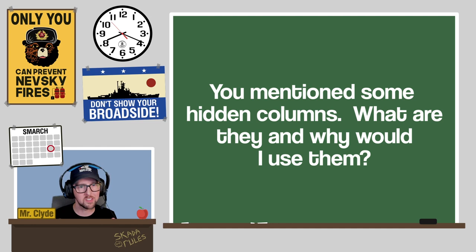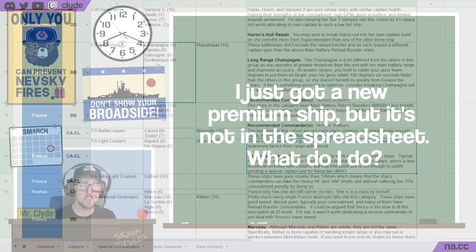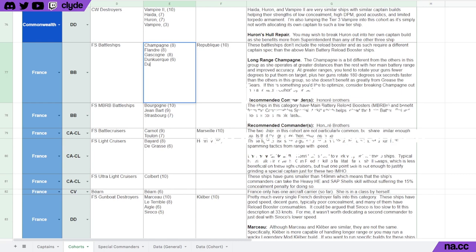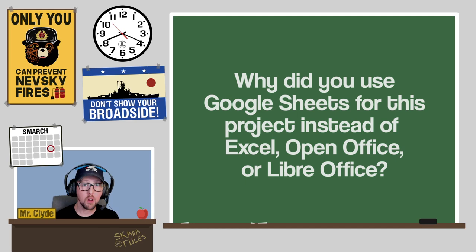Next: 'I just got a new premium ship that isn't in the spreadsheet — what do I do?' If the ship works with an existing cohort, double-click into that cohort's ship list, hit Ctrl+Enter to add a new line, type the ship's name, and put the tier in parentheses. If the ship requires a new cohort, insert a new row on the cohorts tab and create a new cohort for it.